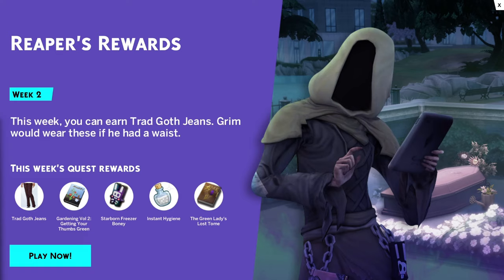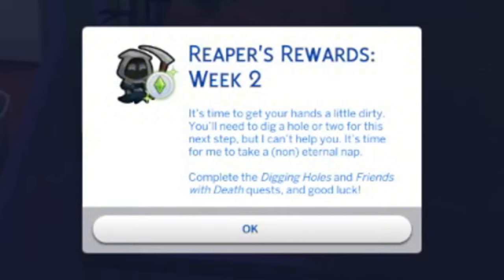The two activities for this week have two different titles — one's called Digging Holes and the other is called Friends with Death. These build upon last week's goals, so if you've already played week 1, you probably want to play with the same household that you played week 1 with.